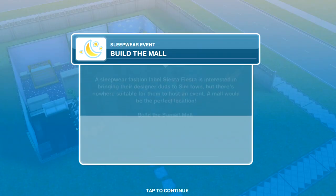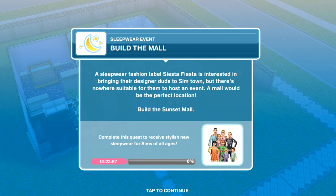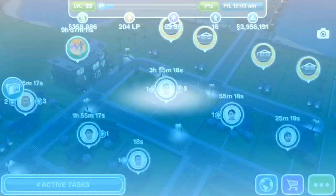A sleepwear fashion label Siesta Fiesta is interested in bringing their designer duds to Simtown but there's nowhere suitable for them to host an event. A mall would be the perfect location so we need to build the mall. Some people have started this sleepwear event and the progress bar along the bottom is at something like 45% because they've built the mall and done various things to prepare. I haven't built the mall so I'm going to have to do it — I've started this event at 0% progress.